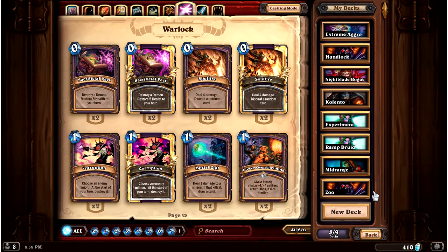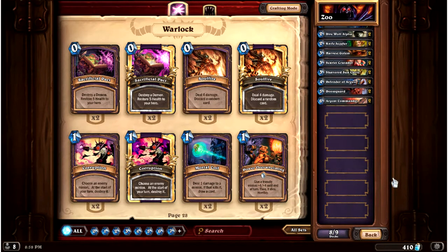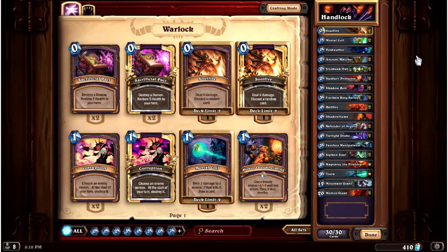The Zoo is a good example of a basic aggro deck. It's a board control deck that really wants to keep the board controlled and make good, efficient trades. But by function of the fact that it has so many low-mana creatures, it is primarily an aggro deck. If we go over to something like the Handlock, which we've already talked about, this is your basic control deck. It has no interest in playing a lot of cards in the mid-game — it'll throw out a Twilight Drake or Mountain Giant, but by and large all of its big stuff comes at the end: Rag, Ysera, Molten Giants, that sort of thing.